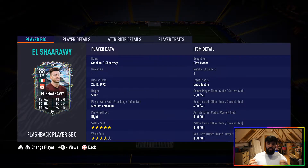Stefan El Sharawy — 5'10", medium/medium work rates, right-footed, five-star skill moves, and four-star weak foot. Pretty decent base stats, except those work rates really did feel a little worse in-game. His work rates felt more like medium/low — he was very lazy to the ball and slow off it when he didn't have possession. When he did have the ball, he was fantastic.